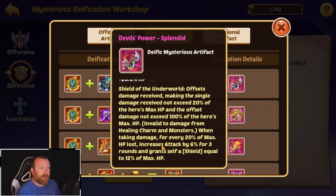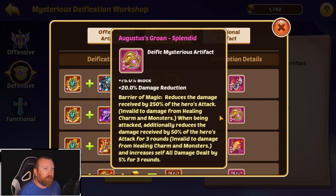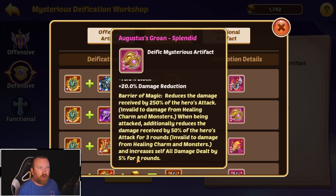The Magic Stone Sword's nice bonus is it has more damage reduction and control immunity built in, plus HP. When taking damage, for every 20% of HP you lose, you increase your attack and grant a shield equal to 12% — kind of cool, especially on a hero that can heal. Next is Augustus' Magic Ball, now called Augustus' Crown. It gets some native damage reduction, reduces damage received by 250%, and when being attacked, additionally reduces damage received by 50% of the hero's attack, bringing it up to around 300%. When attacked, you also increase all damage dealt by 5% for 3 rounds, which could stack to around 30% over a couple of rounds.